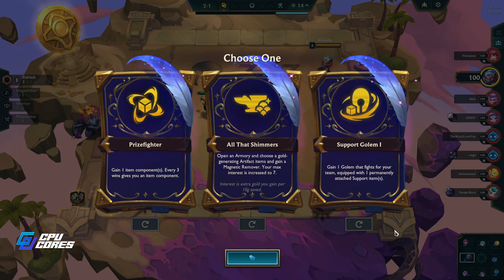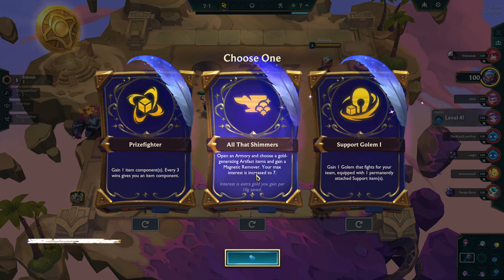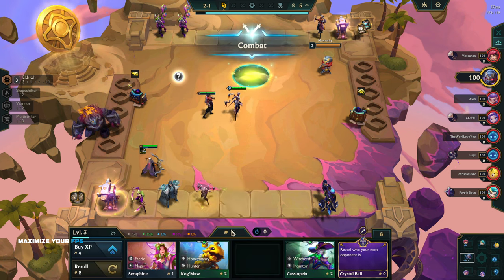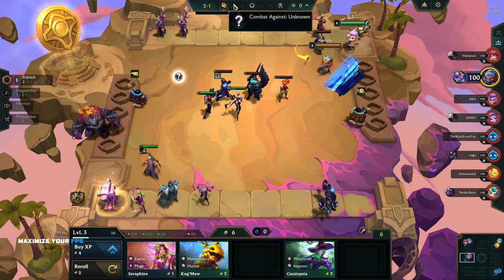I've got three random augments and I'm going to re-roll these because I want something cool. Support Golem - that is pretty cool, support items is fun. Open Armory - I'm getting better. I'll take this because I need the magnetic remover, I'll take a gold collector, and I'll take this.